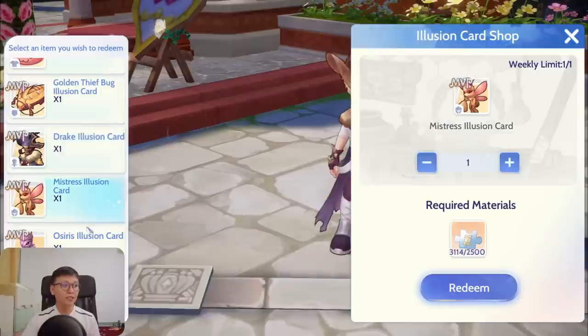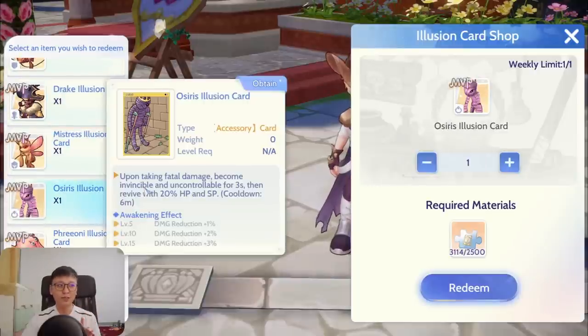That's why I think the Mistress Illusion card is quite good for full-support priests and Exorcism Priestesses. Next is the Osiris Illusion card, also one of the cards I'm looking to exchange. Upon taking fatal damage, you become invincible and uncontrollable for 3 seconds, then revive with 20% HP and SP with a 6-minute cooldown. This card is good because you can survive Asura Strike, and having one revive in MVP scenarios avoids damage or dear score deductions.